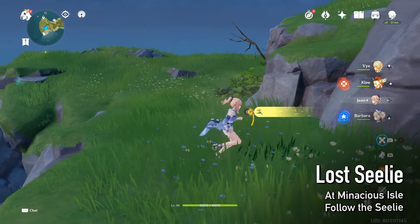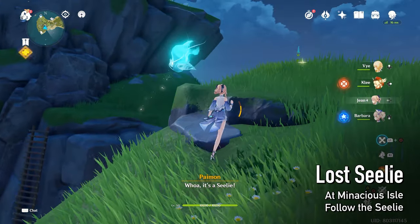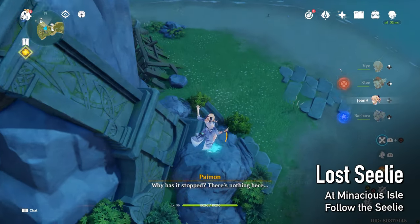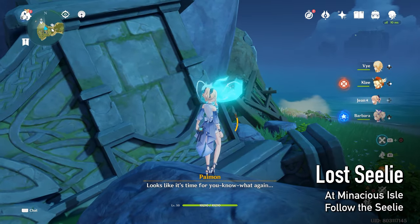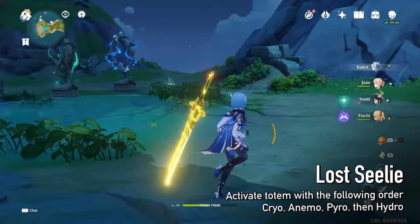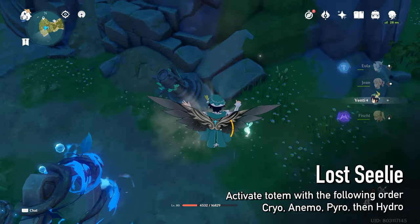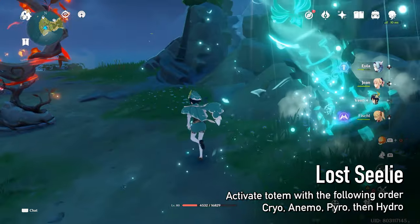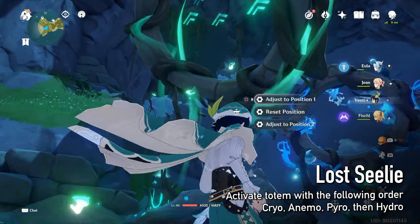There is a lot of sealy in Menasius Island. Follow the sealy down. Activate the totems in order of the marks on the wall: Cryo, Animal, Pyro, then Hydro.